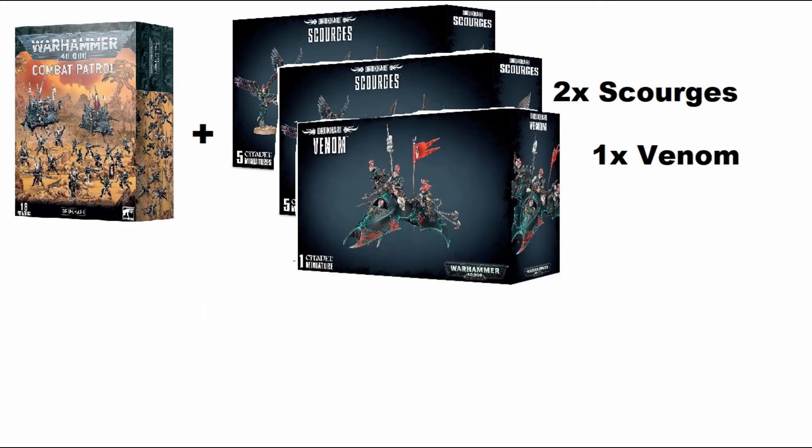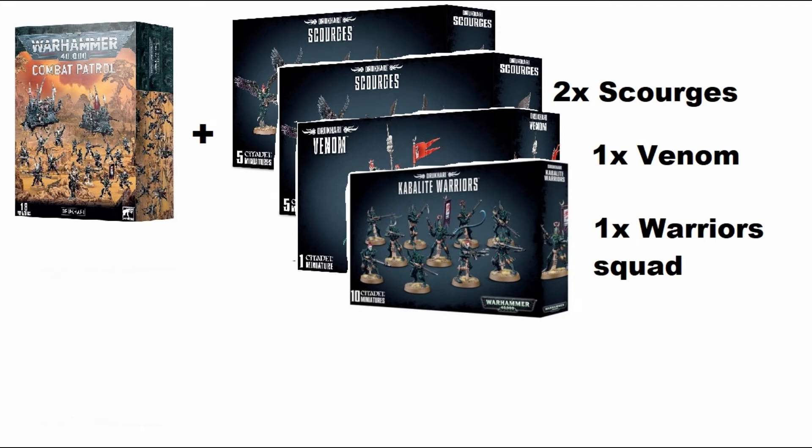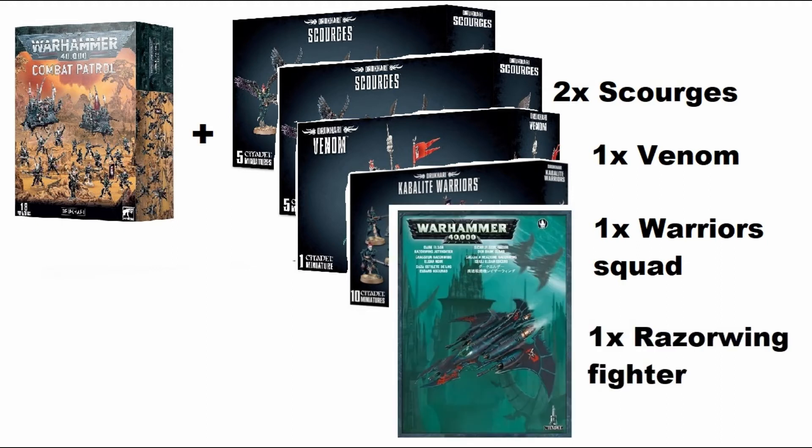Up next, a trusty transport — a Venom. I would plan to put my Incubi in the Venom to give them a massive threat range due to its speed and maneuverability. With ten more Warriors, this box set gives you multiple assault weapons, multiple heavy weapon options, and objective security from the troops themselves. Adding more firepower to the list, a Razorwing Fighter allows you to reach out and touch your opponent across the board from the very first turn — massive maneuverability bringing firepower to your enemy. All these options come in at about a thousand points depending on upgrades.